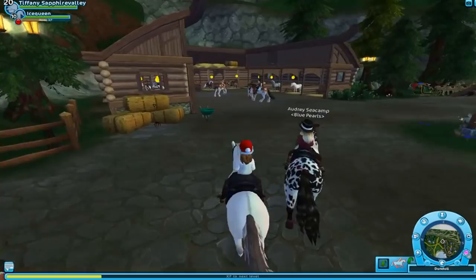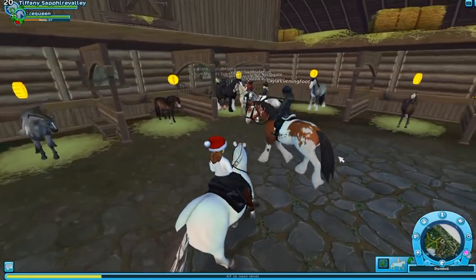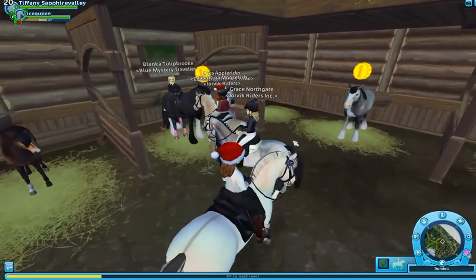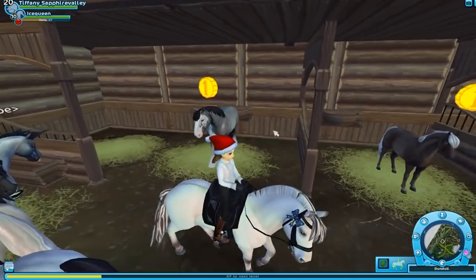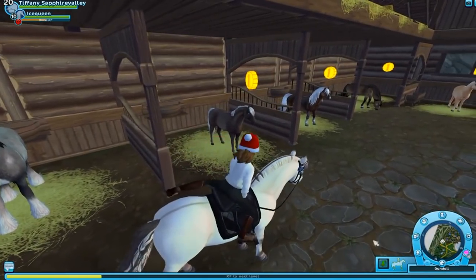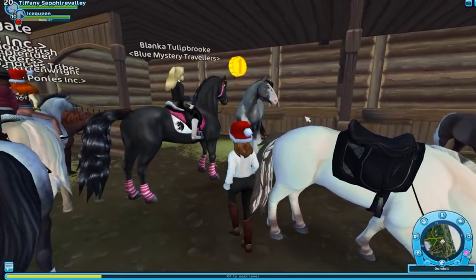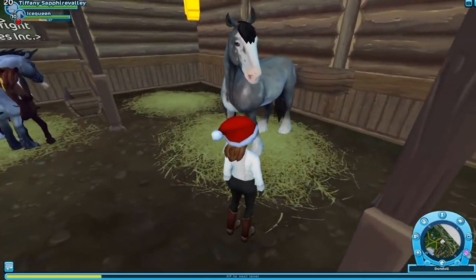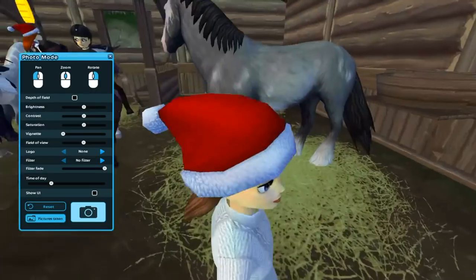Here we are at Mistfall. Look — some people are already sporting their Clydesdales, I love it. Where are my new friends? Oh, here's one right here. Of course with the crowd! There's actually both here. They're so cool. Let me get off my horse so we can take a closer look at these guys. Oh my goodness, it is a crowd over here, but look at this one — beautiful!